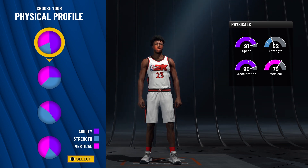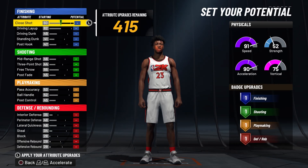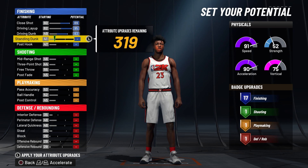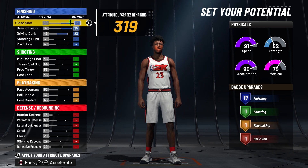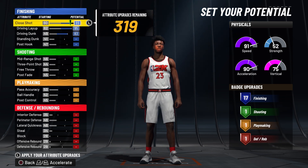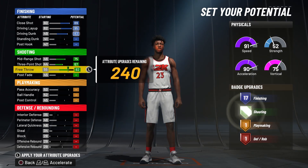You're going to see the stats at the end but this build is insane when you get it maxed. Close shot we're going to go with 89. You can tweak these up a little bit if you really want to, but I would say just keep it as is. For finishing, 17 finishing badges is really more than enough on this game. All you really need is Posterizer, Limitless Takeoff, Slithery Finisher, and potentially Fearless Finisher — apart from that, no other finishing badges are that amazing.